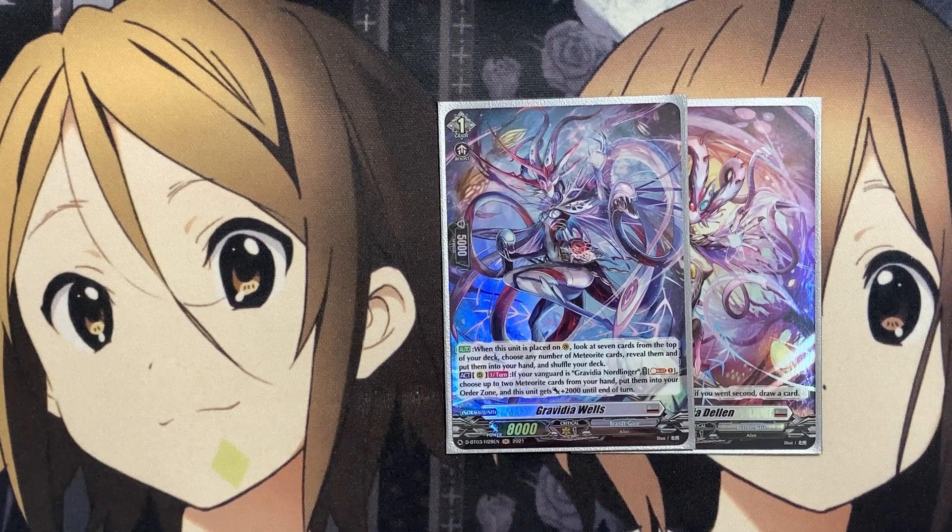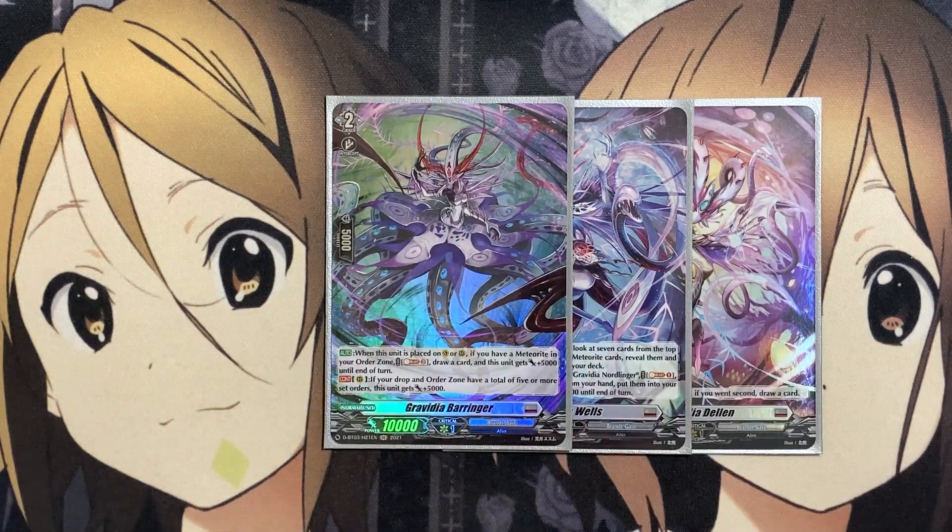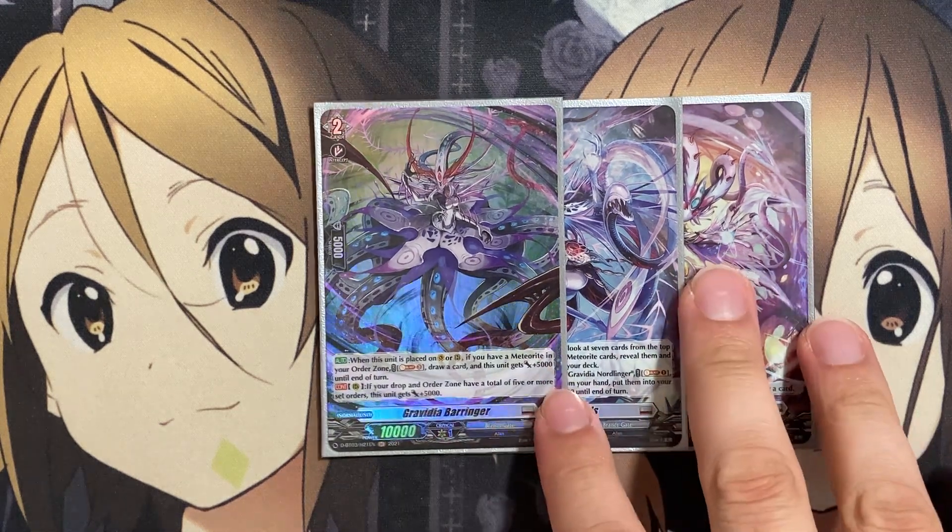And if your Vanguard is Gravidia Nordlinger, it has a power option for the rear guard skill. The grade two is Gravidia Barringer: when placed on Vanguard, if you have a meteorite in your order zone, Soul Blast three, draw a card, and this unit gets plus 5,000 to end of turn. So as long as you have that, it's draw power, giving a 15k pressured attack to your opponent.